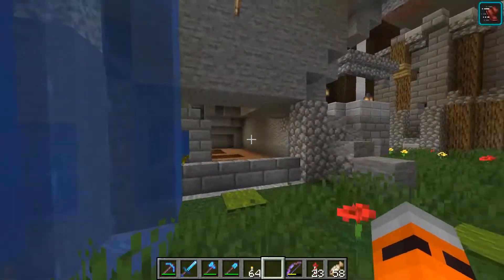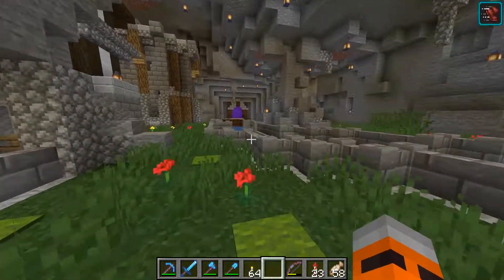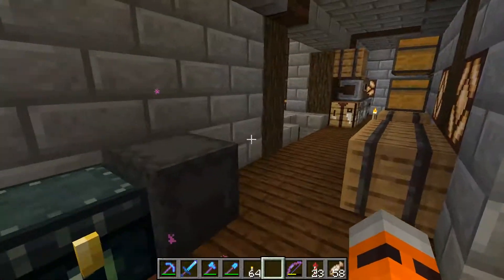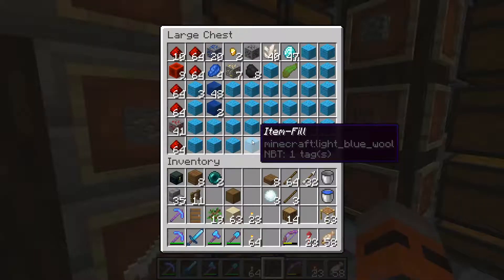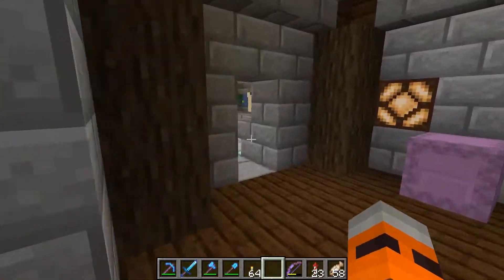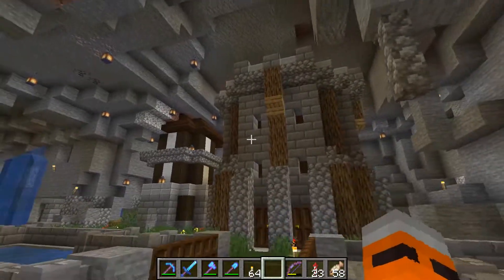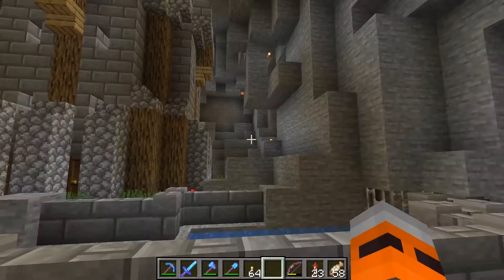He's got a little enchanting room setup — very nice. He also had an automatic sorting system, which is fancy. I don't have one of those. All I have is a big storage warehouse where I manually click on every single chest and drop all my items in. There's also a little watchtower over here. Lots to look at. Let's move on.